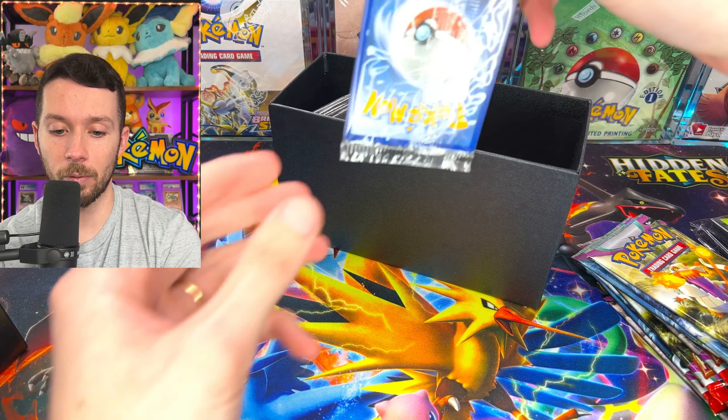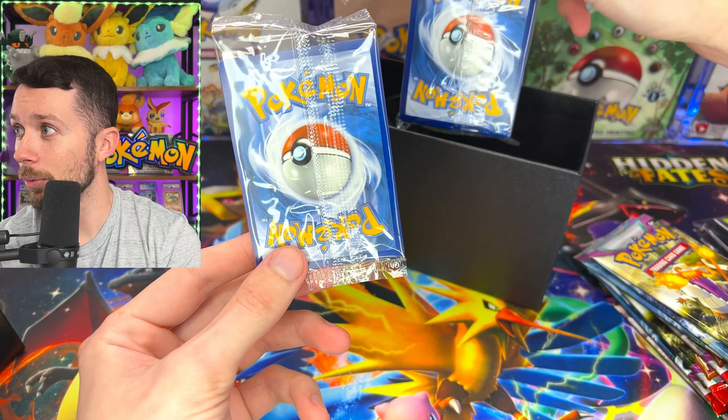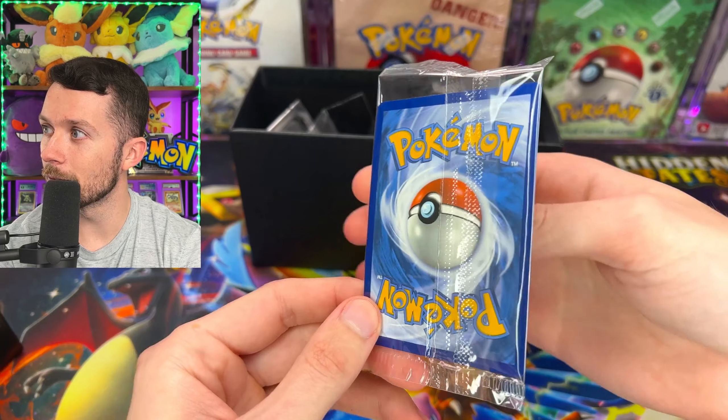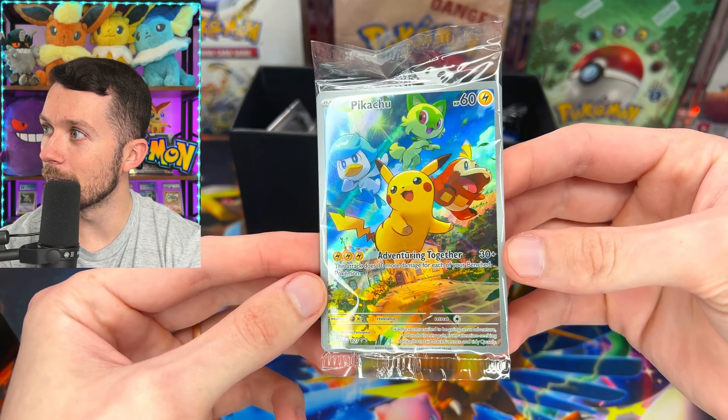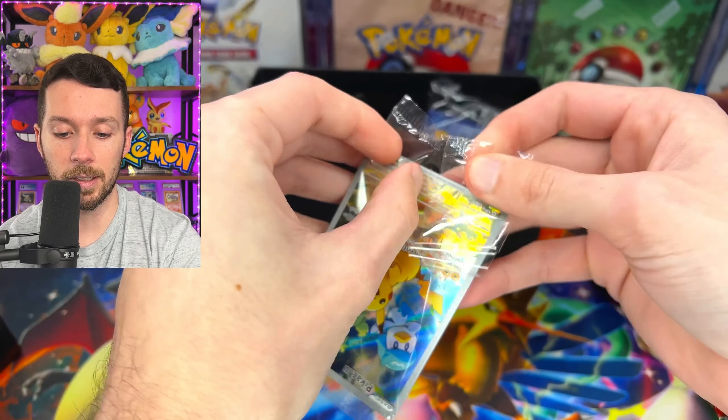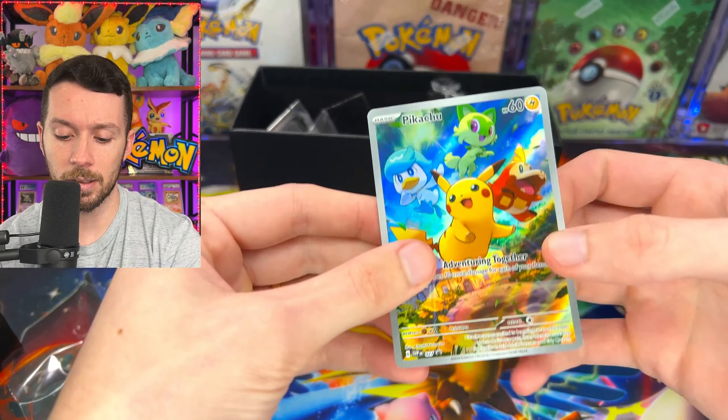The moment we've all been waiting for — wait, hold on. I thought it was another promo, but it's just the energies. Alright, here it is — the moment we've all been waiting for: the Pikachu promo in English. That is gorgeous. I'm actually going to open this one up so we can check out the quality — very curious to see if this thing is going to be cut well.